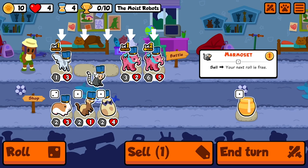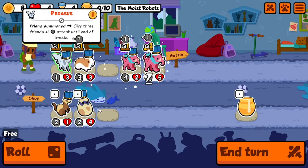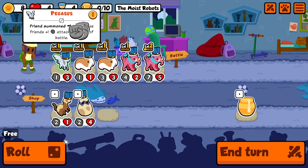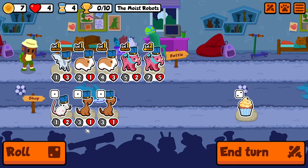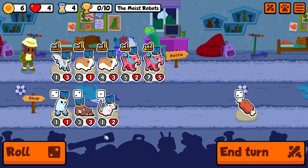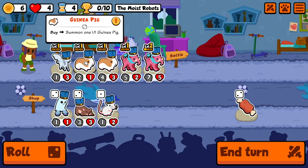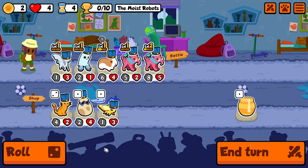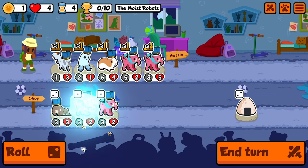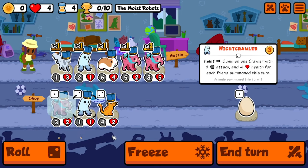Instead, why don't I sell you and go guinea pig? Let's get some more attack. There's axle handle but I'm not really too interested in it. Faint - summon a crawler - maybe that could be good.